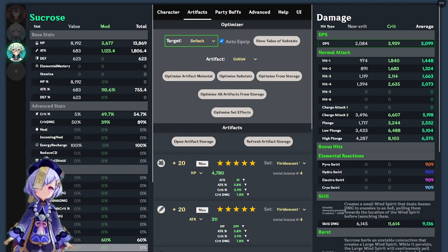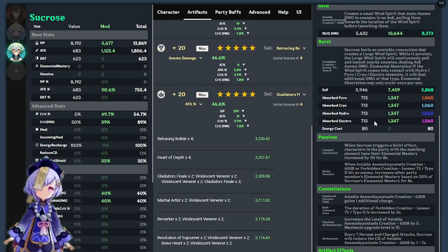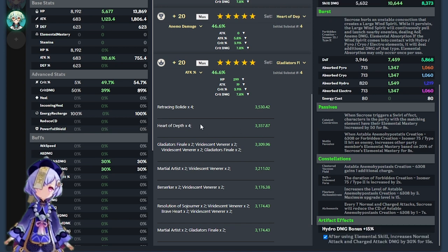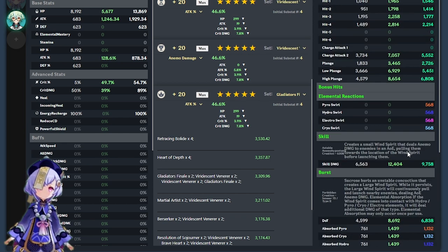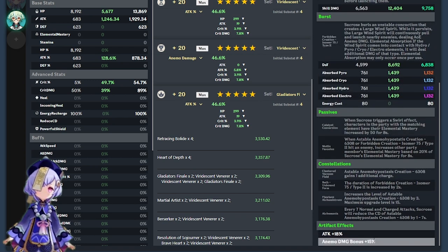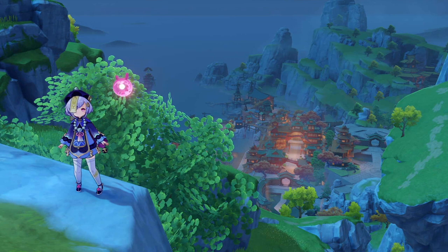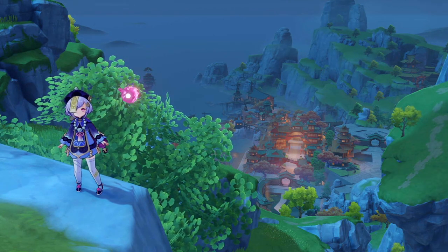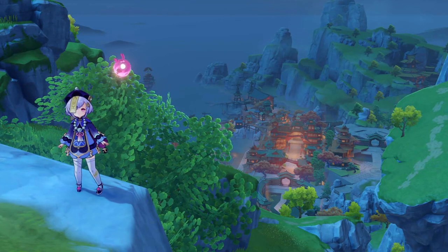To illustrate how to interpret the results, here's an example with Sucrose as main DPS with Target set to Default. The first suggested set is Retracing Bolide 4-piece, which can work but requires a constant shield — situational especially in co-op. The second suggestion is Heart of Depths, which gives hydro bonus that Sucrose can't really benefit from. So for my playstyle I would choose option 3: two-piece Gladiator's Finale and two-piece Viridescent Venerer. Read the output and decide for yourself. Go out, make your own builds, try things out, and take control.